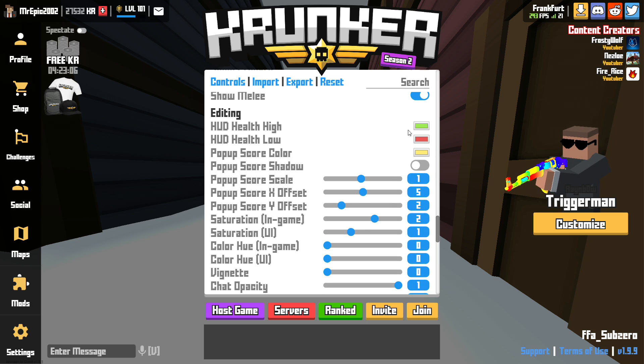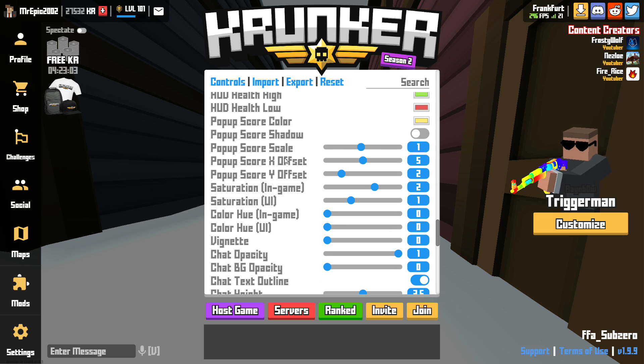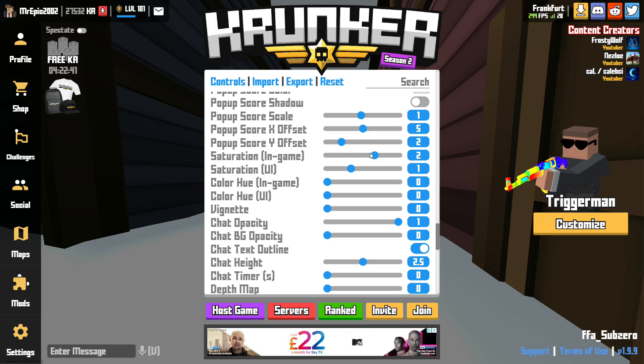Put health — these are all on default. Pop-up score scale 1. Score X offset 5, so that means it's right in the center. Y offset is on 2 so it'll be higher up.